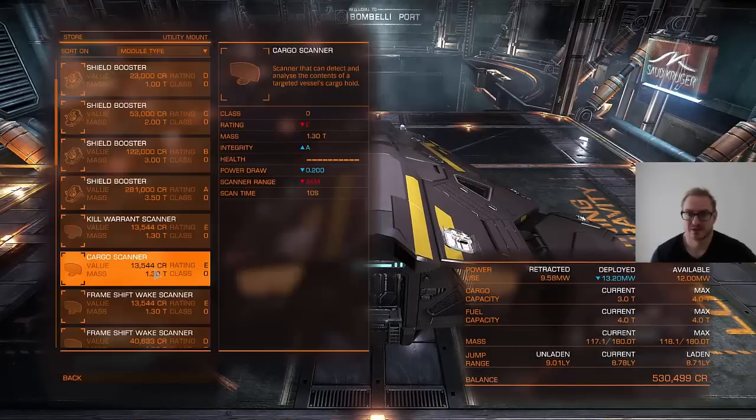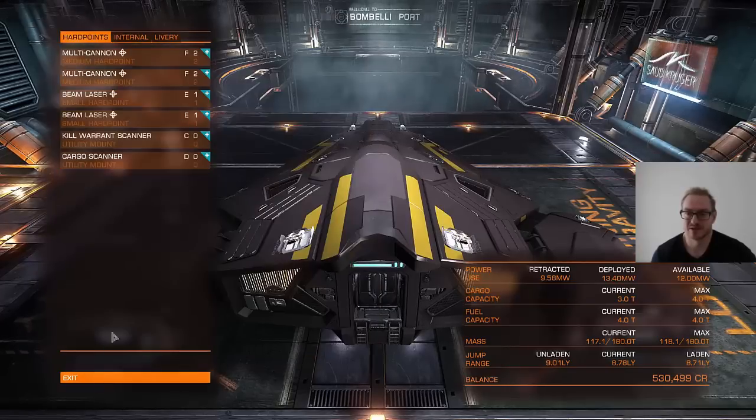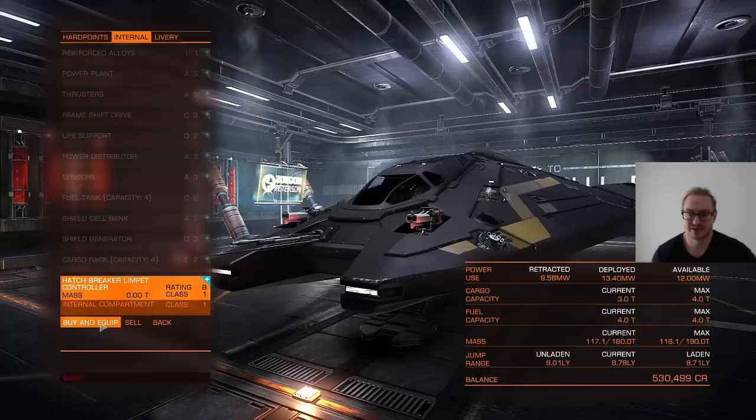The first thing you want to do is get a cargo scanner. Depending on what quality cargo scanner you buy it will scan at a longer range, but it will always take 10 seconds to scan.